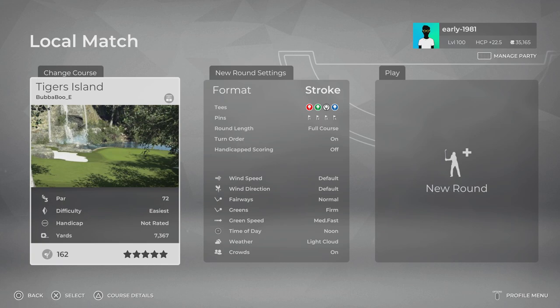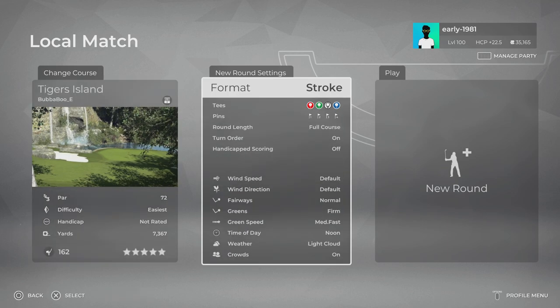Hey golf fans, this is early 1981 and welcome back to the channel. Today we are checking out Tigers Island. This course was designed by Bababoo-e. Hopefully this is a course reflective of Tiger Woods. I'm sure we will soon find out.